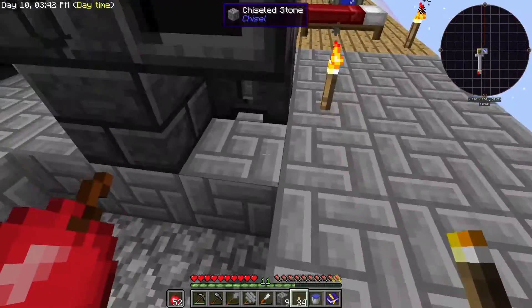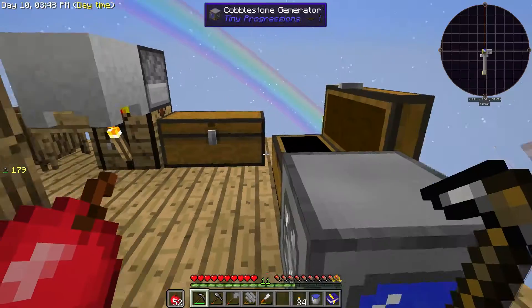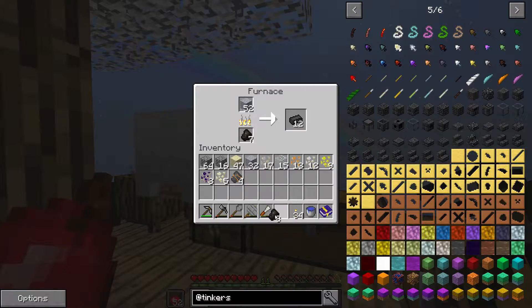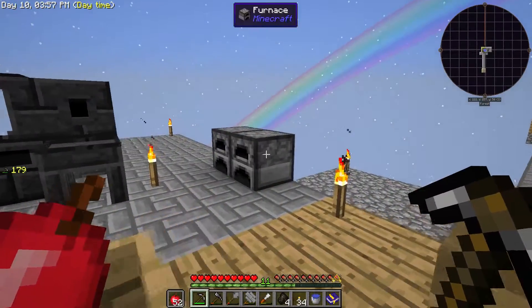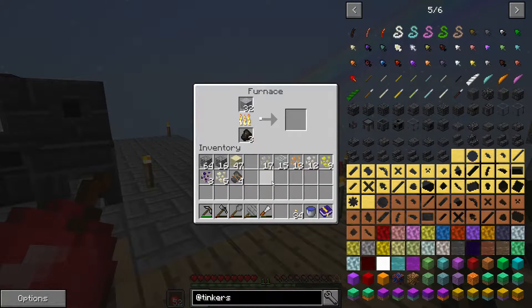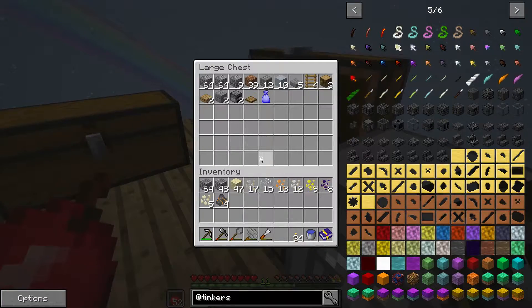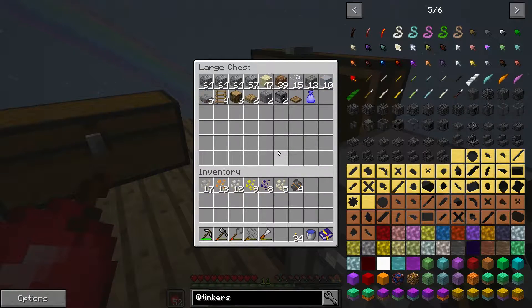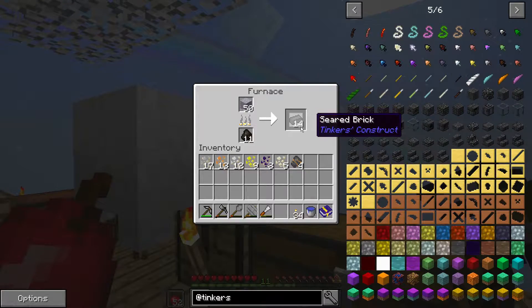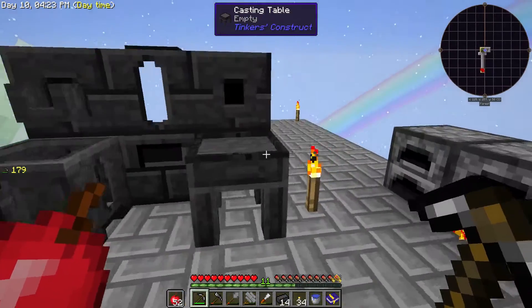We do need some light over here, so I'll plunk a torch down — we'll put the torches here for now. We're going to need some more seared bricks of course, and while these are cooking away we can split up this stack. There we go — I've got a bit more grout to cook. Those will become seared bricks. As soon as this smeltery is running we can just pump in stone; we don't need to actually create grout for seared bricks, we can just pump it in as we please.